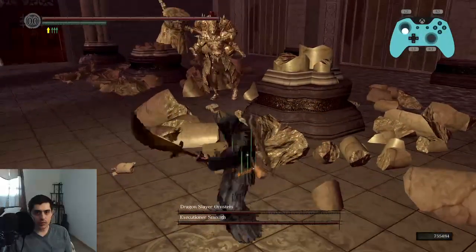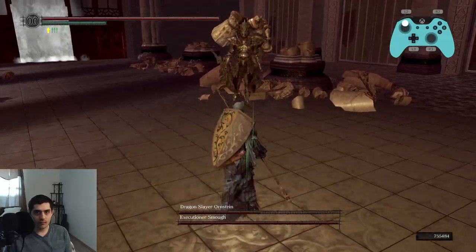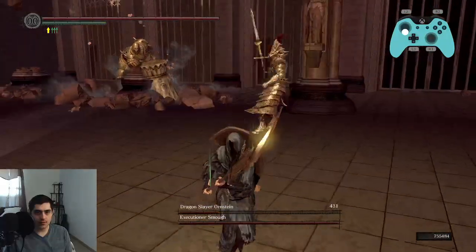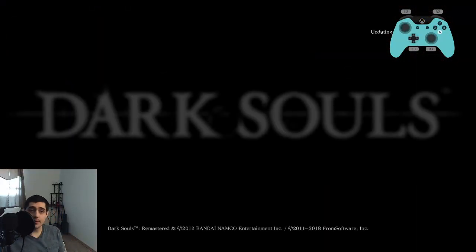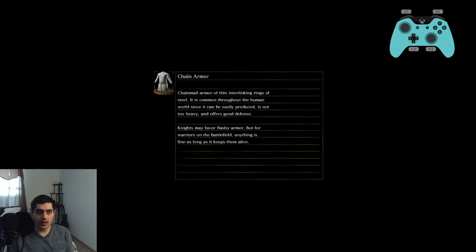On a dash, you want to roll into him and rolling R1 hit. He's going to jump and attack, which we can punish. Punish him standing still. I'm going to quit out to reset the fight and try to get the other animation.